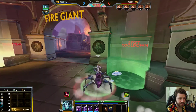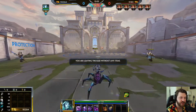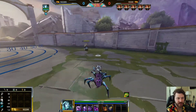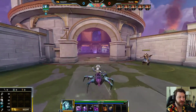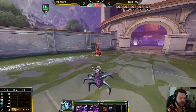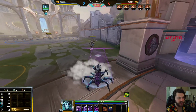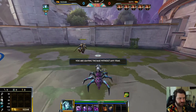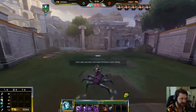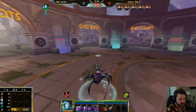Arachne's kit is short and sweet — not very complex. You have slows in Nightcrawler and Web. Normally engage with your three first. It's even better if you can stack multiple webs. You can also place webs in spots in the jungle to cut off enemy pathing, steal buff camps, or set traps. You can place up to three web traps anywhere on the map at a time.